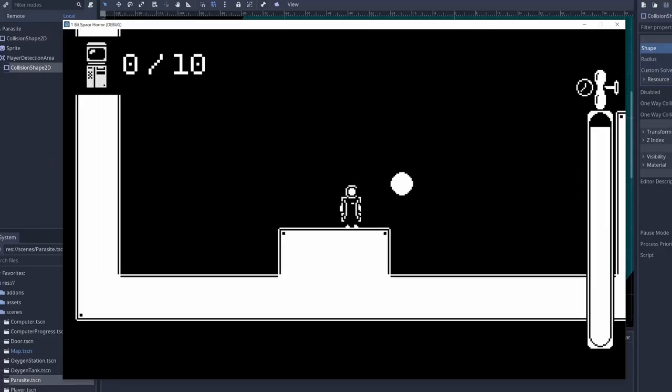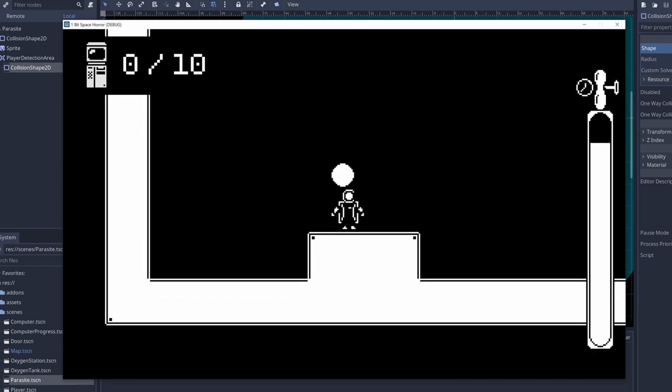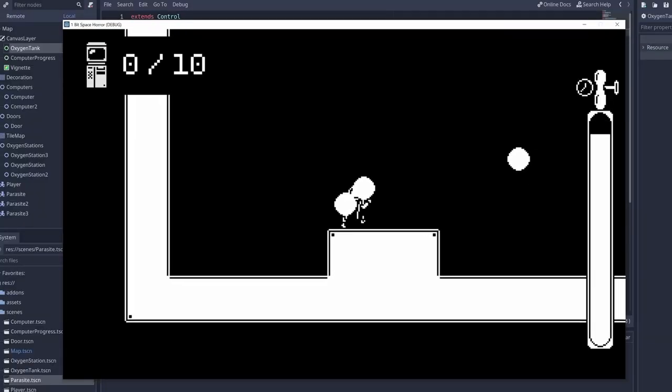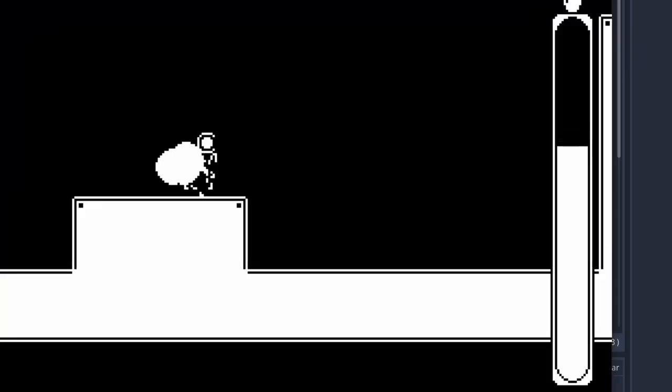I started off with a placeholder circle and made it so it would move directly towards the player when the player was in range. I forgot to disable the collision, so things got a bit chaotic. I then made it so when the enemies touched you, your rate of oxygen loss would increase — I exaggerated the effect here to make it more obvious.